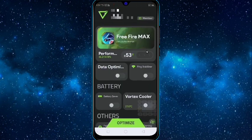You will get an interface like this. Here you have to turn on 'Data Optimization' for faster internet and 'Ping Booster' for stable ping.